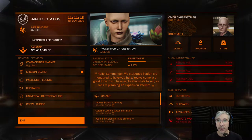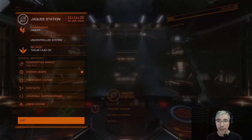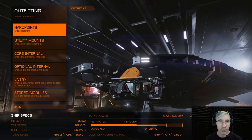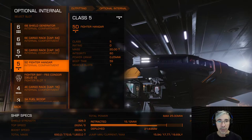I have a Krait MK2 — this is one of the ships that supports the fighter hangar. What it does is that you can release a small fighter from your ship. I'll show you this in Optional Internal, and you have here a slot where you can fit in a fighter hangar.